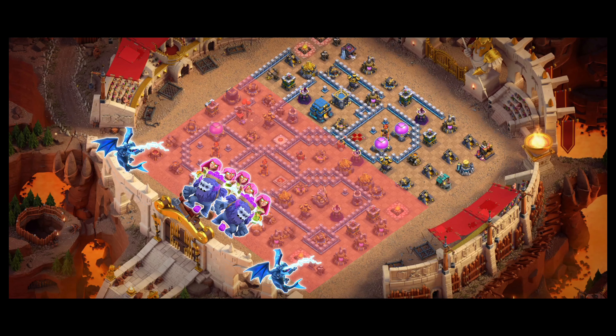Here on this base, if we attack from this side, the main squad will take down all these things. We will use yetis for funneling due to the air defenses in this one. The log launcher will follow this path to open the eagle and multi inferno compartments. We will use warden ability early and rage spell to get through the town hall as usual. After the town hall goes down, we will deploy the bats here — they will move through and we will use freezes to get through remaining splash defenses. Enough planning — let's do the attack now.